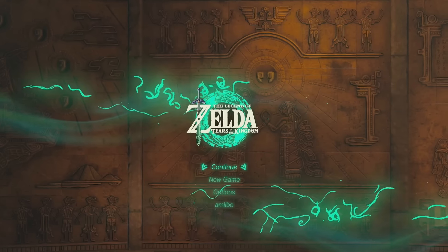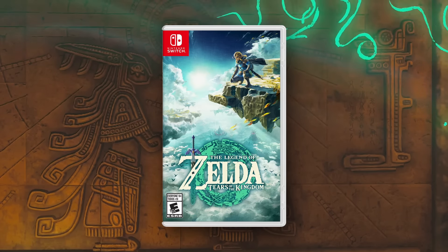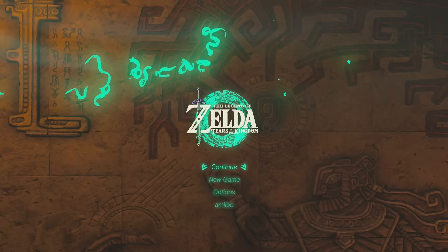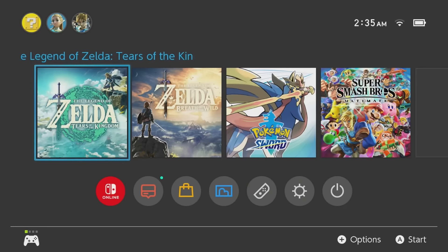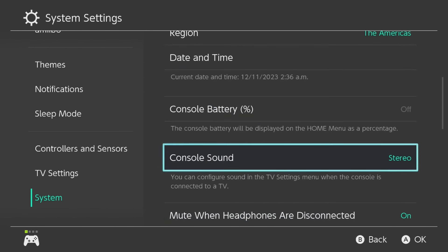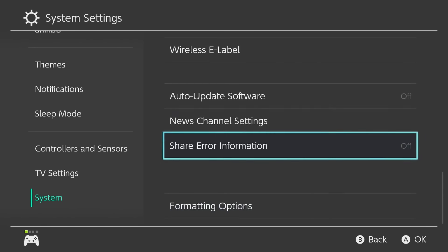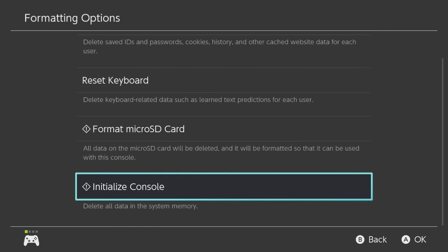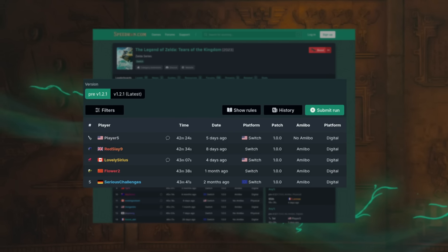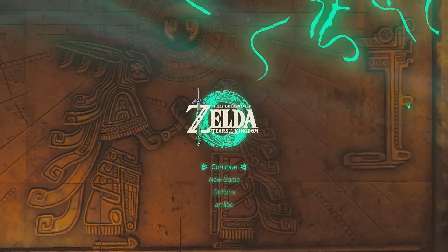Version 1.0 is the base game you get when you buy the physical copy, at least until they start shipping updated cartridges. As is customary these days, there was a day one patch, so anyone buying a digital copy never got to play 1.0. If you don't update, you can continue to play on 1.0 forever, and if you've updated and have the cartridge, you can factory reset your Switch to get it back — although you should make sure to back up your saves first. It's the version I'm most familiar with, because it has the fastest any% speedrun. There are two main reasons for this.